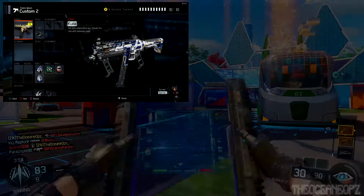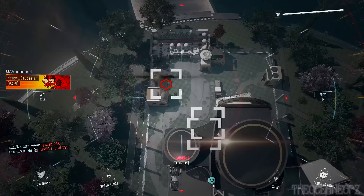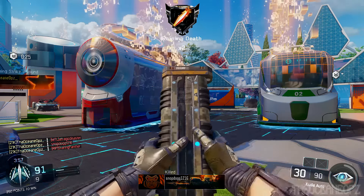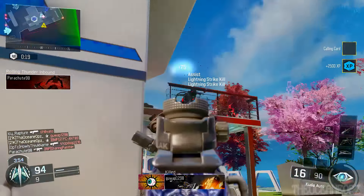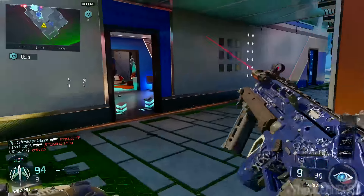The second perk I'm using is Ante Up, spawning with a bonus scorestreak meter. If you guys don't want to use that, use scavenger — in this gameplay I didn't have scavenger unlocked, but you guys can use it. Scavenger is pretty damn good so use it, so you guys don't have to pick up weapons off the ground and can just run and gun with your gun.